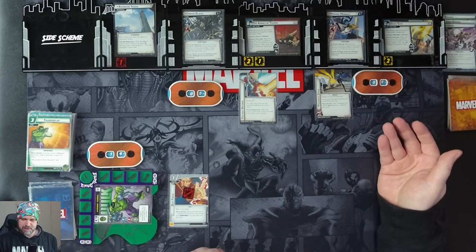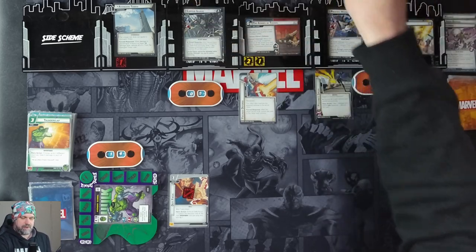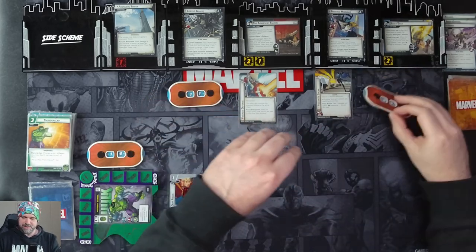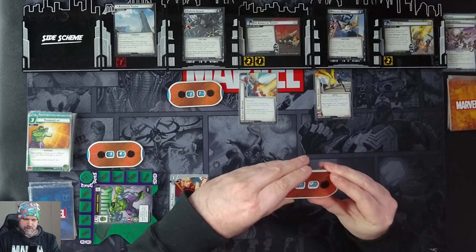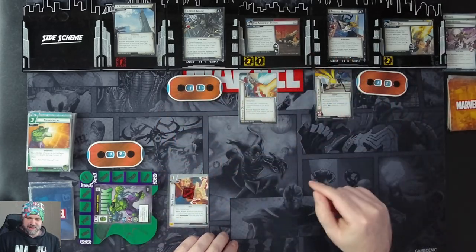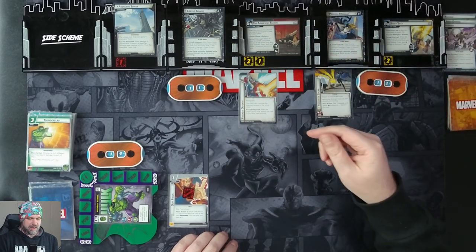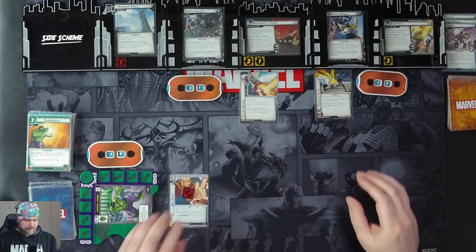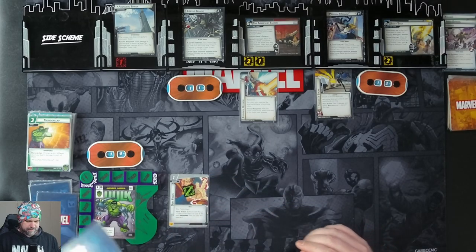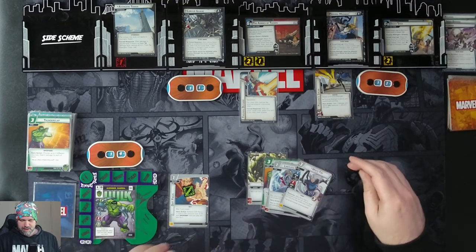Hulk then attacks for three, taking Proxima down to zero, which means we go to stage two. Corvus now has 11 health and Proxima has 12. There are no When Revealed effects — just the same Forced Interrupts, though they get a bit stronger on their attacks at stage two. All ready up, draw four cards: Limitless Strength, Thunderclap, Limitless Stamina, and White Fox.